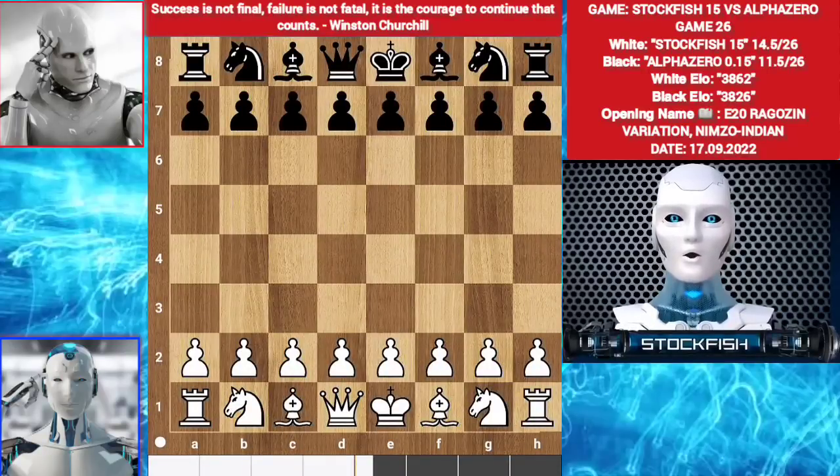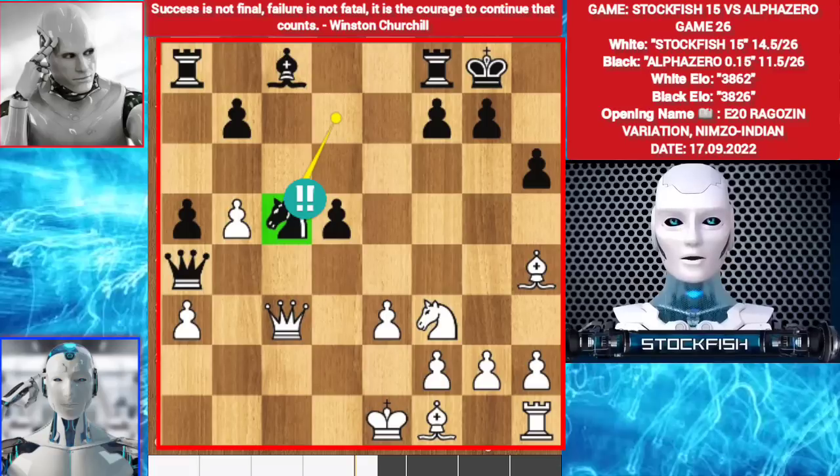Hello chess friends, welcome to AlphaZero vs Stockfish, episode 15, game number 26. In this game AlphaZero sacrifices his knight so I can't castle. It was too bad for me to keep the king in the middle.